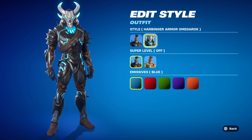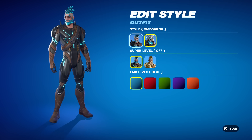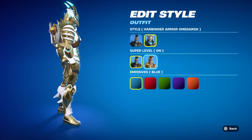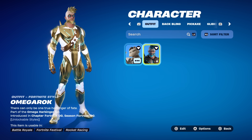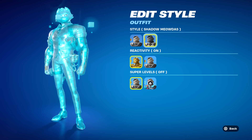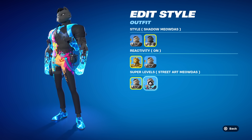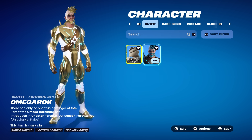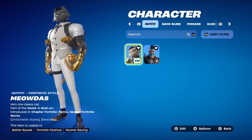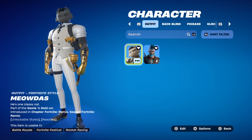The colors on Omega Rock get exponentially better when you put the Harbinger on. The only drawback is the massive horns on the skull, but you can remove those. The golden-white Harbinger version is also affected by the color change. Overall, I have to go with Omega Rock as the better skin — it has far more customization. Meowda does have reactivity which Omega Rock doesn't, and a super level style, but you can't change the color scheme. Let me know in the comments which one you think is the better tier 100 skin.